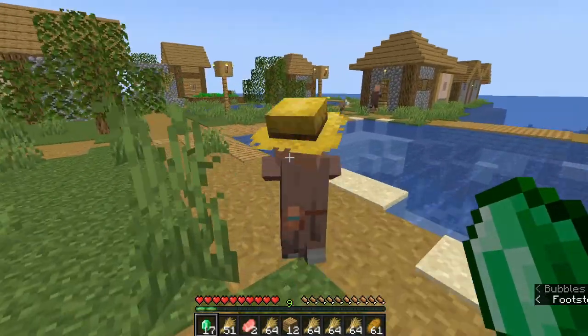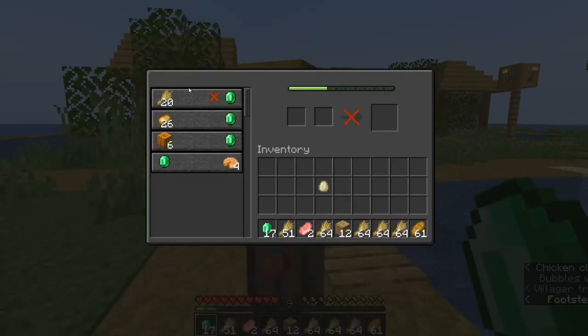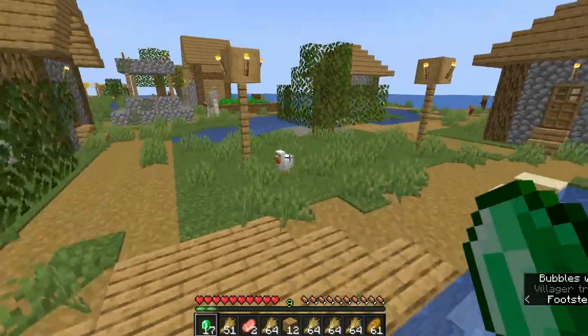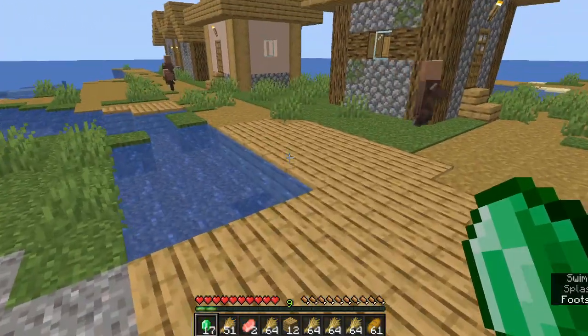I found the villager and I sold most of my wheat to him. I now have seventeen emeralds and he is selling me pumpkins and pumpkin pie. I might be able to use pumpkin pie as a food source in the future. The villager I think can sell you golden carrots when you upgrade him enough, so hopefully that should become our main food source.